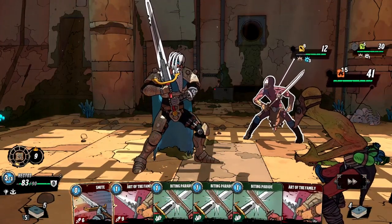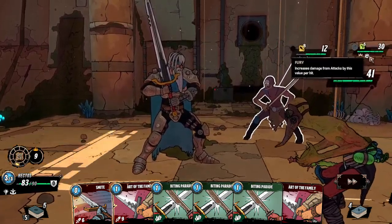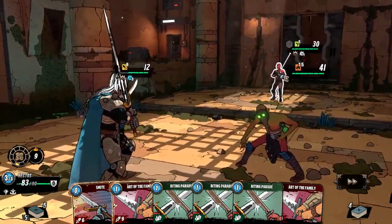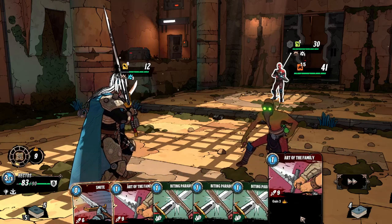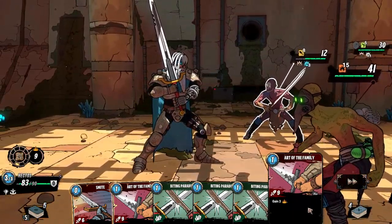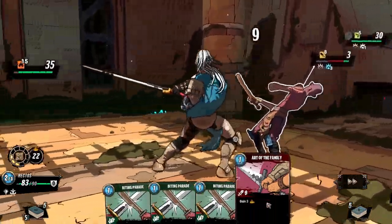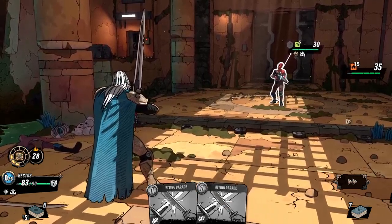Okay, 15. Zone attack — if you're not in their zone, you will not be damaged. The other guy with the ranged attack is in another zone. That's how with the arrow keys we change targets. Cool. I'll just leave the zone. Should I try to defeat the other guy? We'll do a smite on this one. Two Art of the Family and one Biting Parade. I'm still in the zone — I should have attacked that one.